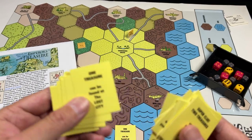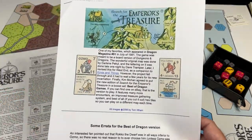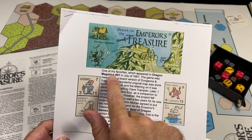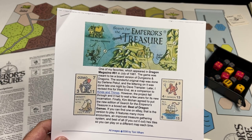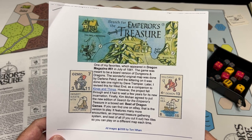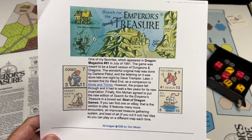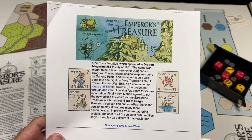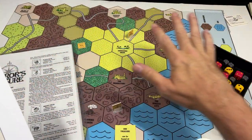Let's take a little trip down memory lane and look at the history of Search for the Emperor's Treasure. This is written by Tom Wham on his website: "One of my favorites, which appeared in Dragon Magazine number 51 in July of 1981. The game was meant to be a board game version of Dungeons & Dragons. The wonderful original map was done by Darlene Pecol, and the lettering was done late one night by Dave Trampier. Later I revised this for West End Games as a companion to Kings & Things; however, the project fell through and it had to wait a few years for its new incarnation" — which is what you're seeing on the board right now, this second edition.